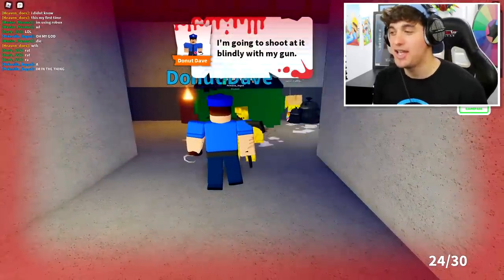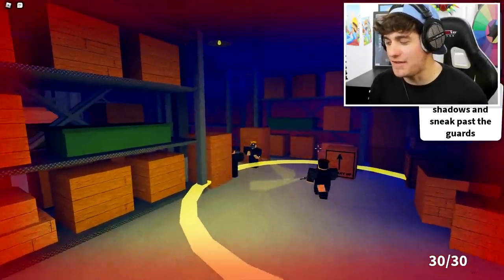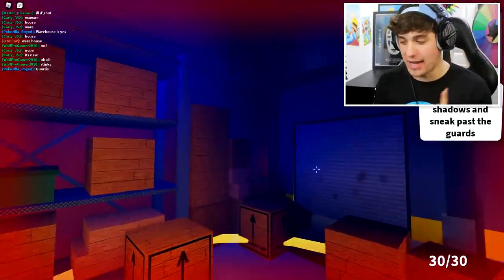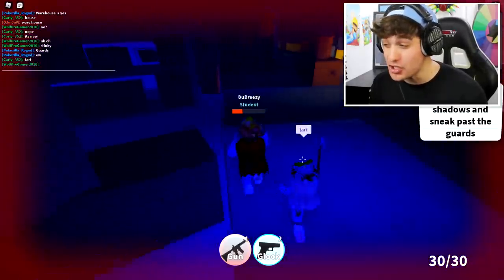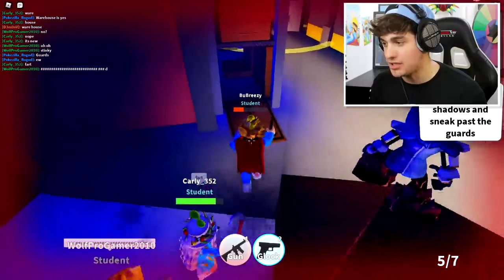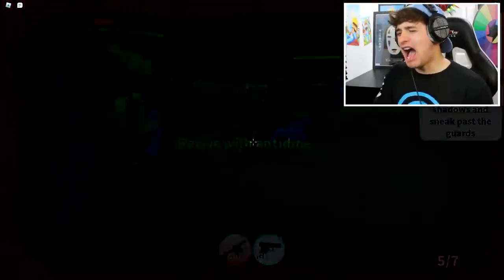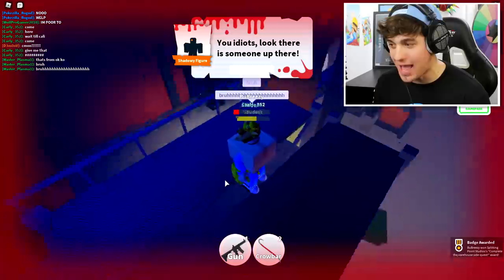I'm gonna shoot him straight in the head - three, two, one, boom, headshot! This warehouse part is definitely new - these guys seem like they're up to something extra sneaky, and I am going to find out what it is. They don't call me Detective Callie for no reason - I'm pretty sure these guys stole my rocket chair. I shot him in the head and literally nothing happened. Wait, a sneaky exit! He's trying to shoot me - I died.